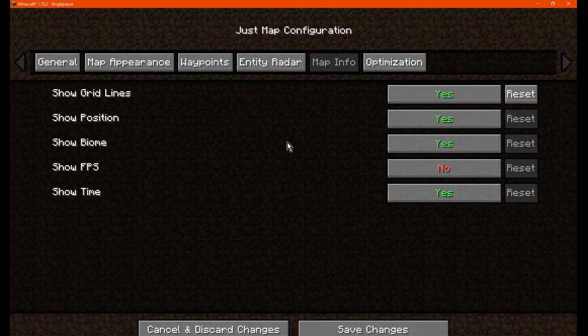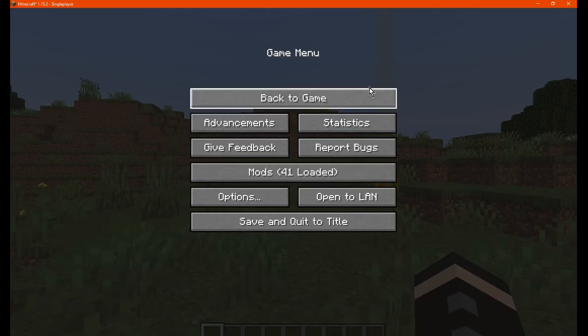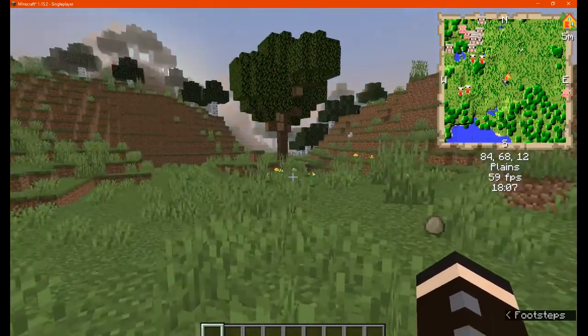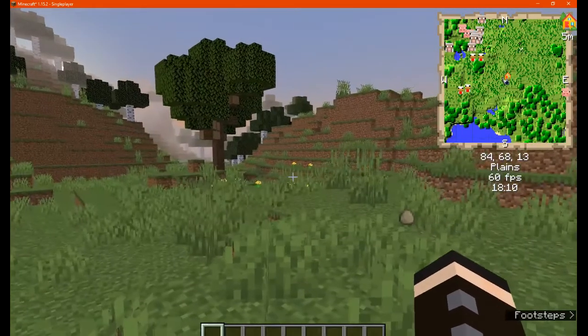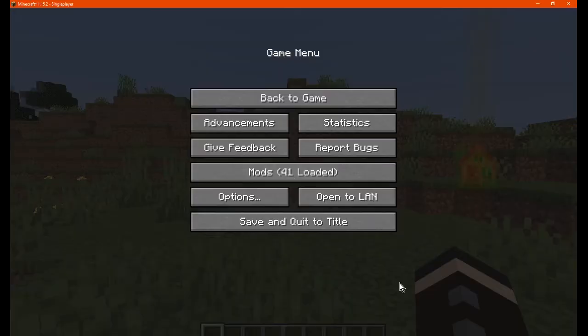We can have grid lines for chunks if we want, display the biome, the position, show the FPS count, and there are optimization changes for chunks updating per cycle, delay for the cache purging in seconds not ticks, and the maximum amount of chunks to purge — whether that's each update or how much it renders in for new chunks. I'm not 100% sure there. We've got 60 FPS, now 58, and yeah that's pretty much it.